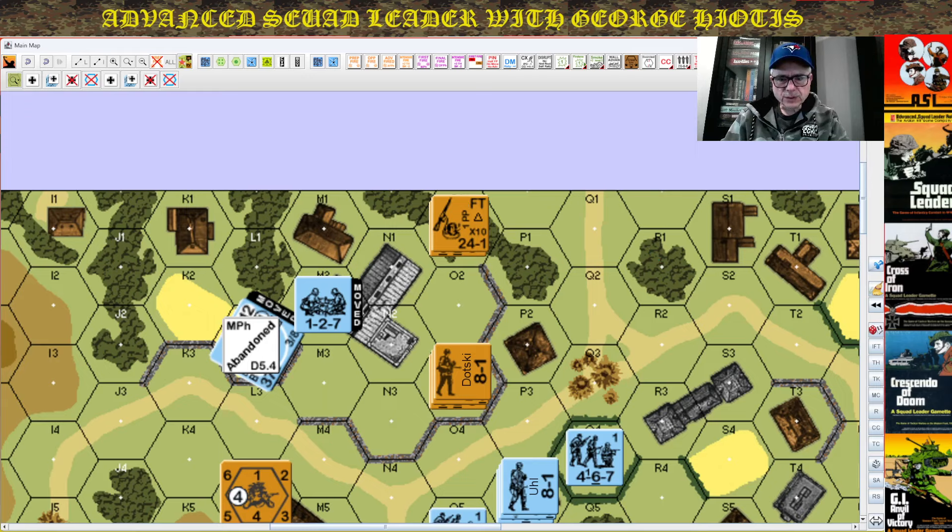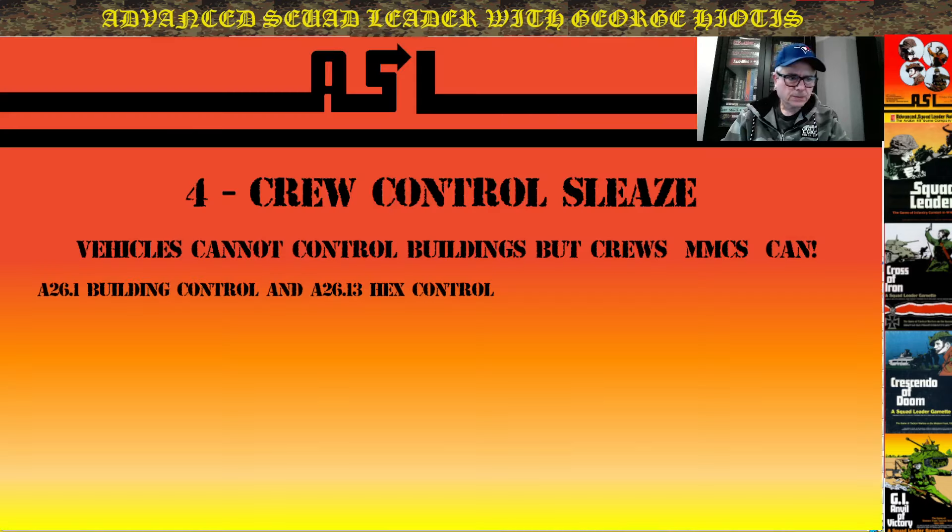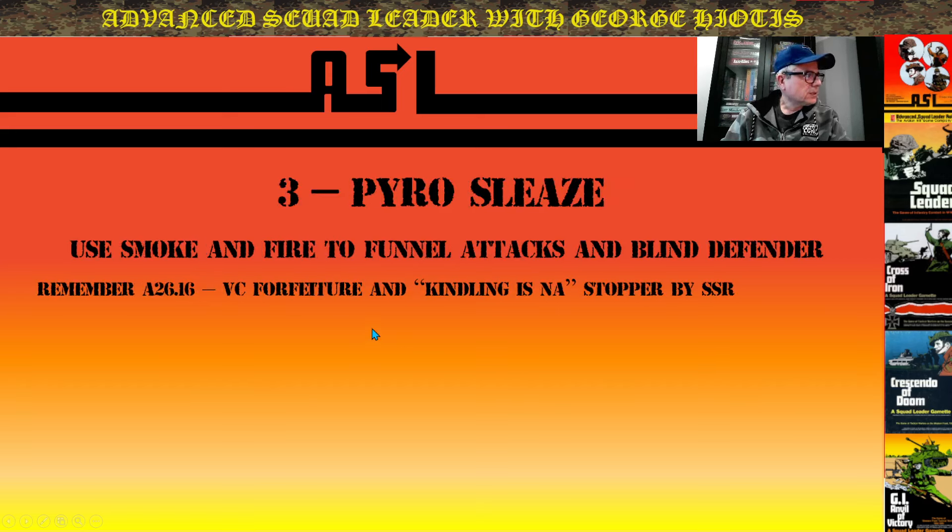Let's go back to our PowerPoint. That was crew control. Number 3: Pyro sleaze — use smoke and fire to funnel attacks and blind a defender. Remember under A26.16, VC forfeiture and kindling is not applicable. VC forfeiture basically states that if you intentionally put fire to a building location, then that building location automatically counts for the victory conditions for the attacking player.